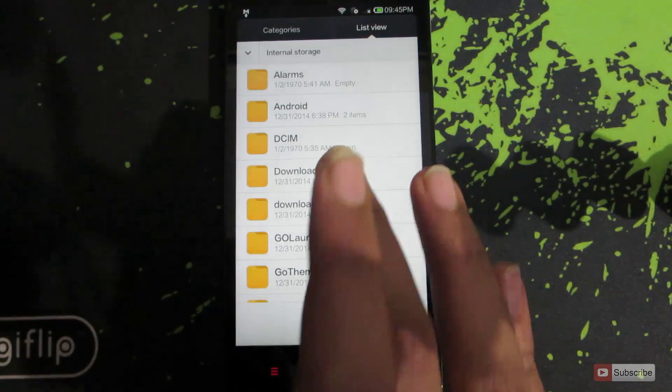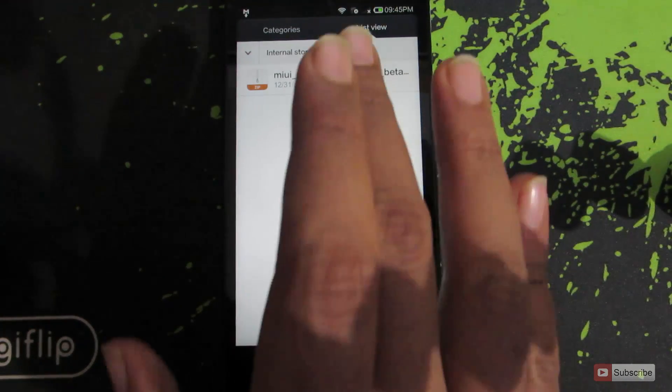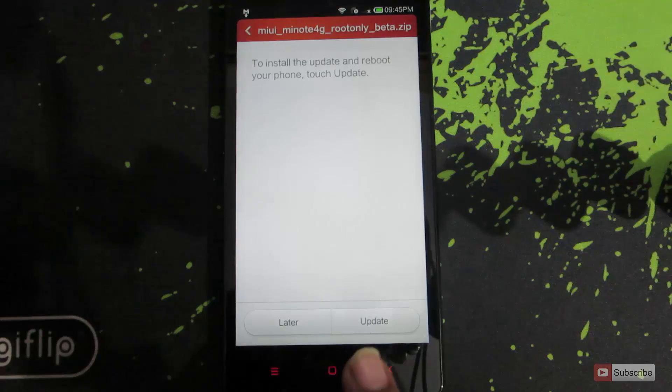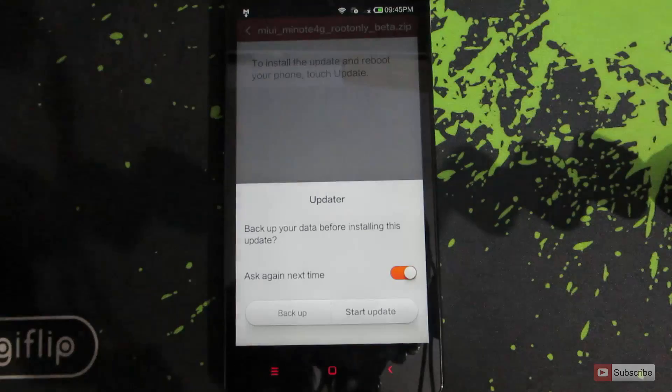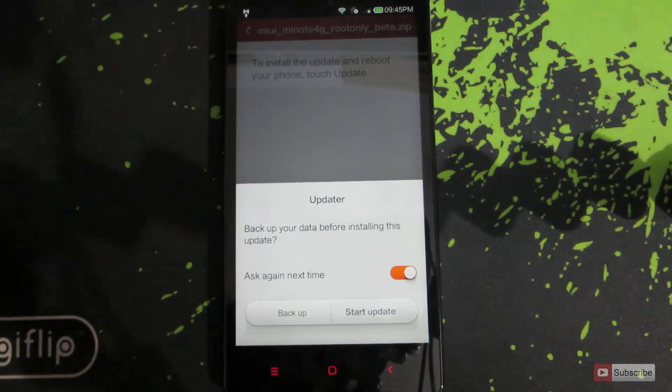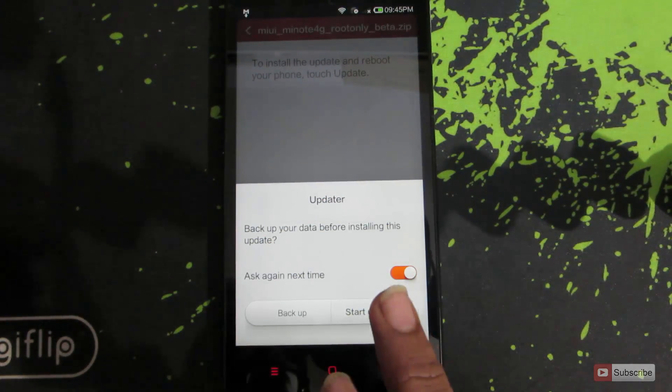Now go to the location where you have downloaded the package. Select the package and say Update. And now say Start Update.